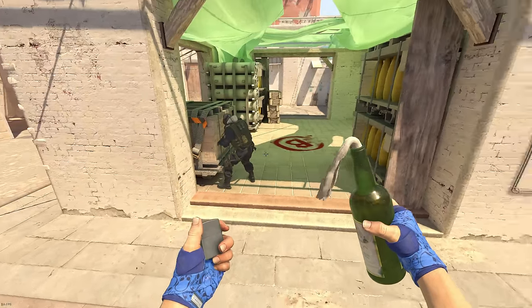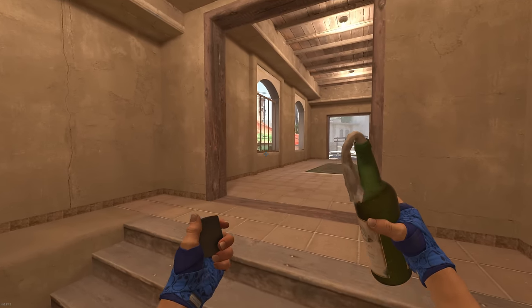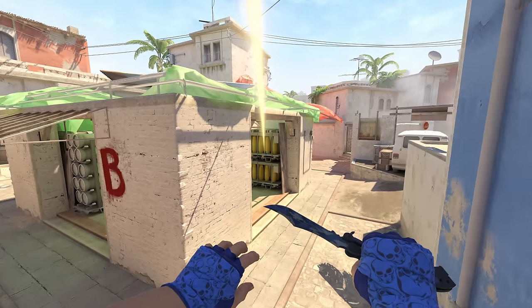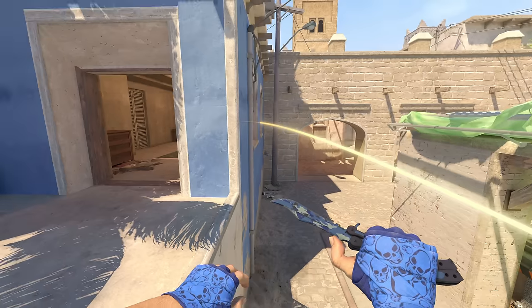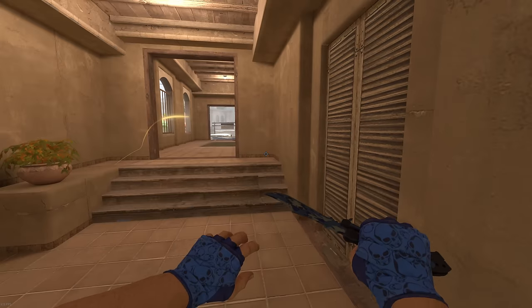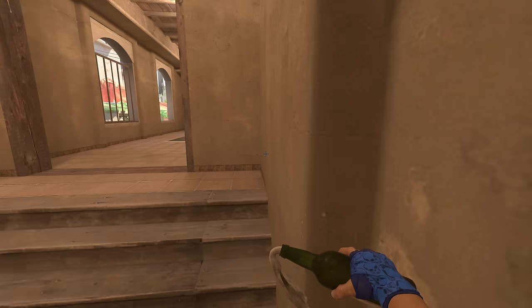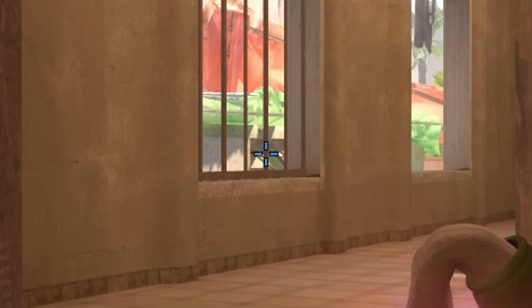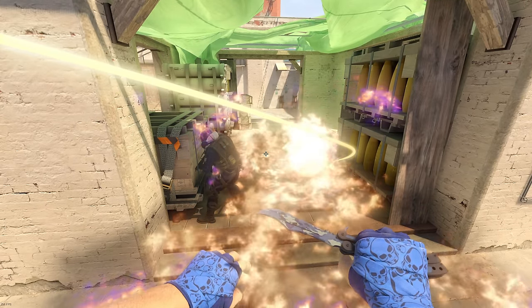On Mirage, anytime you have a post plant situation while the enemy is diffusing on default, a great way to deal with it is to go right here, aim towards the top of this little ammo cache, take a couple of steps, and boom — you completely molly off this area. If you prefer something more structured, get tucked into this corner where they can't see you and do a simple left click where this metal bar intersects with the top of this part of the roof — it does pretty much the exact same thing.